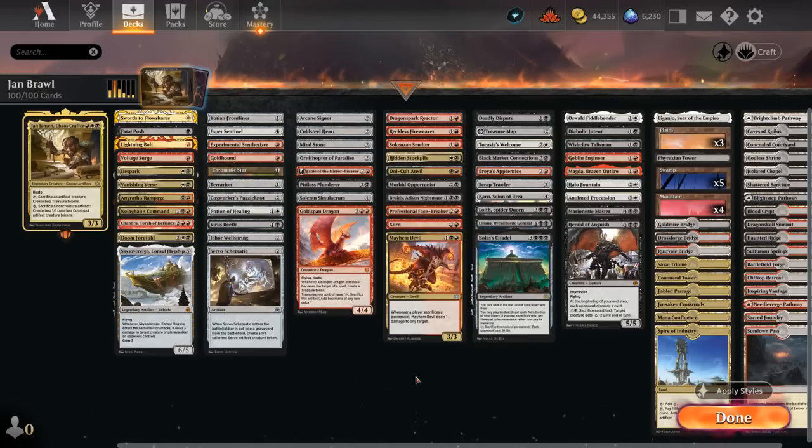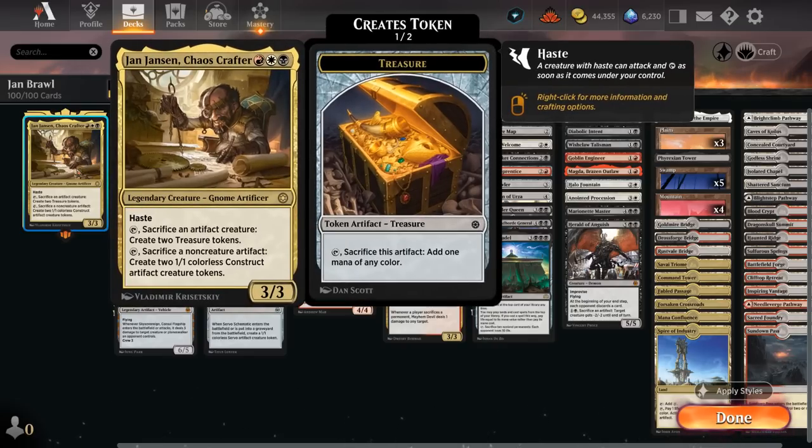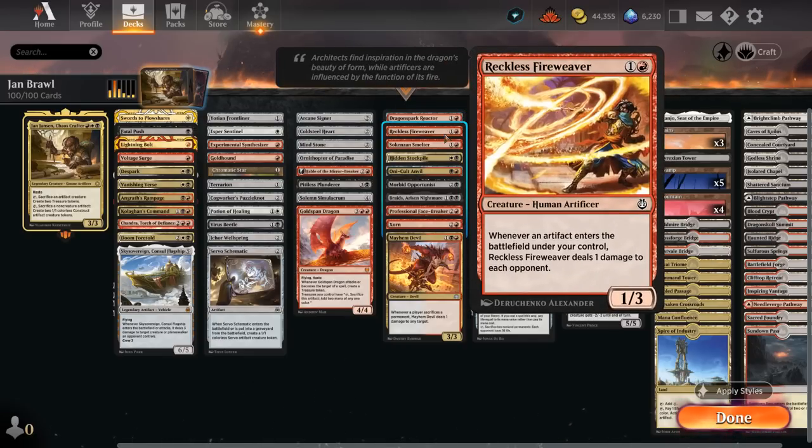The next category includes artifact and sacrifice synergies. At 2 mana we have Dragonspark Reactor, which picks up counters as artifacts enter the battlefield — with Yawn making two artifacts per turn that can quickly add up, and at some point we can sacrifice it to deal a ton of damage to the opponent and maybe a creature or planeswalker. There's a Reckless Fireweaver dealing 1 damage to the opponent whenever an artifact enters, which will also quickly add up.